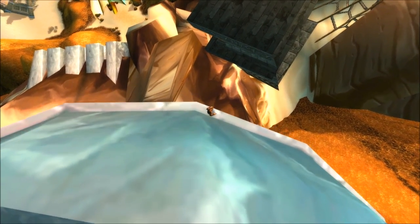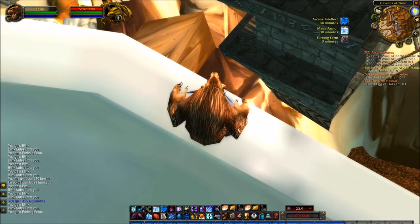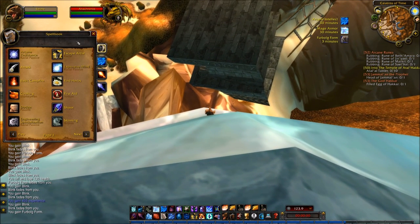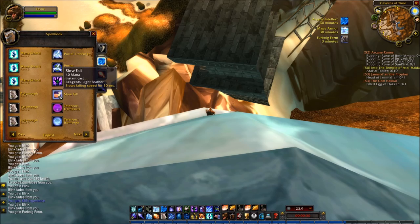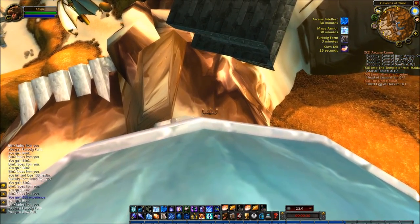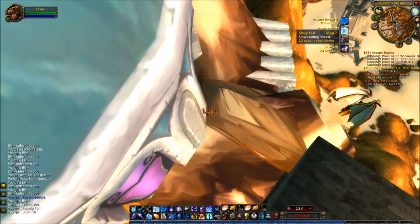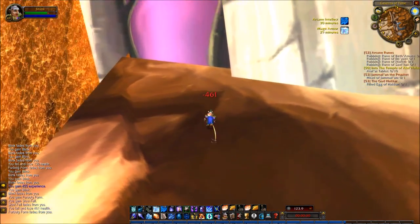So once you get up here around this lip, you need to jump down. I think most characters can survive this fall — rogues definitely can — but I'm not totally sure. As a mage it's much easier for me: I just cast Slow Fall and jumped off the cliff. And if you cancel Slow Fall you'll fall straight down — that's what I did here — I just made sure I wouldn't die.